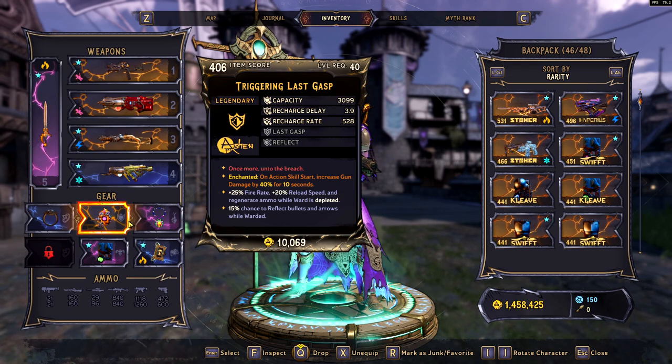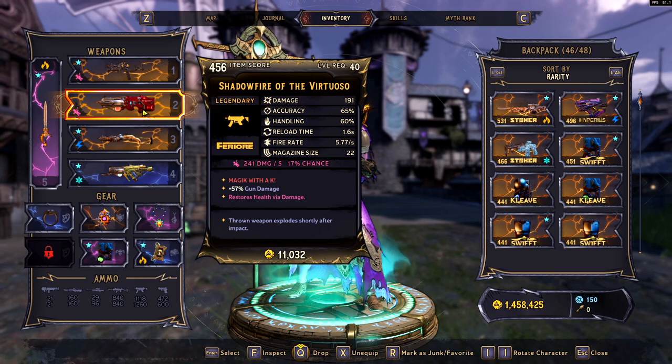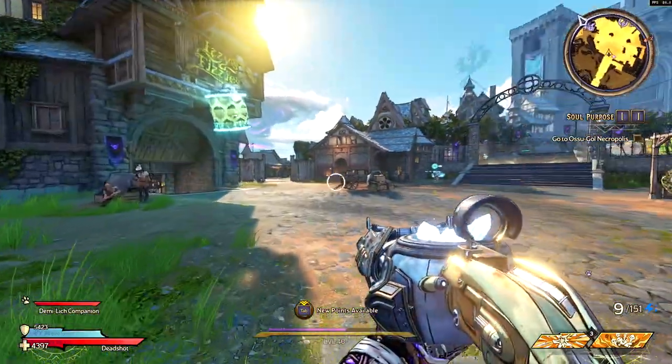Essentially, the only enchantments that don't work are overlapping ones and enchants that are on your other weapons. So for example, if I'm using the Shadowfire here, which does not have an enchant, whenever I cast a spell, the enchantment for my shotgun is not going to take effect. The only time that is actually going to take effect is when the shotgun is physically in my hands.